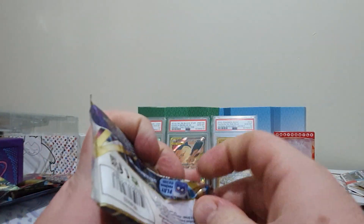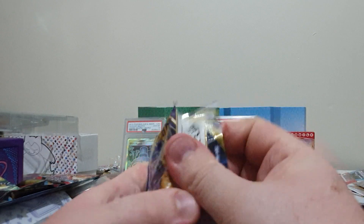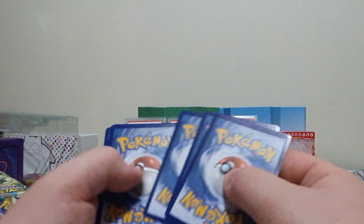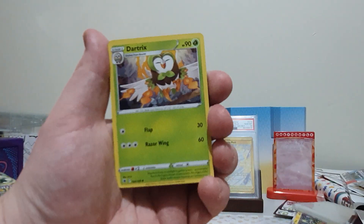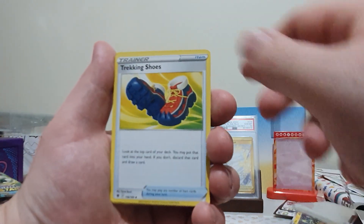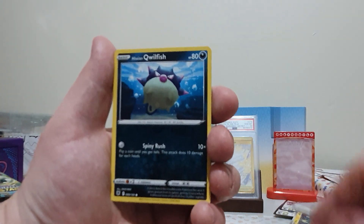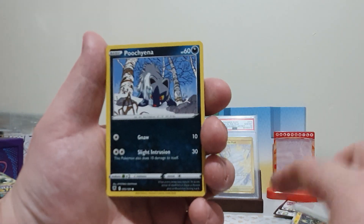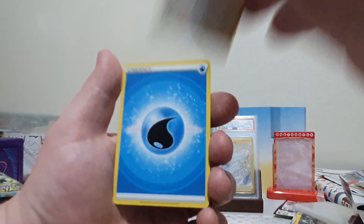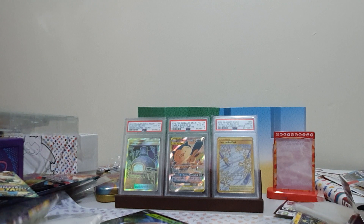Next up we've got one pack of Astral Radiance. We've got a Dartrix, Drifblim, a Trekking Shoes — very nice card, I'll put that aside — Qwilfish, Basculin, Poochyena, Glamow, Yanma, Reverse Heracross, and an Ursaluna. There's the Energy at the back.